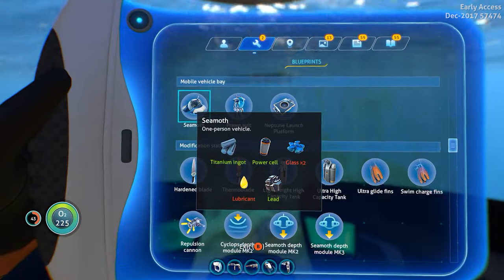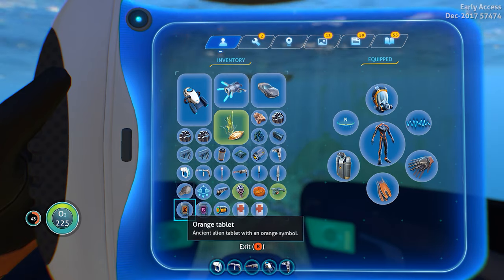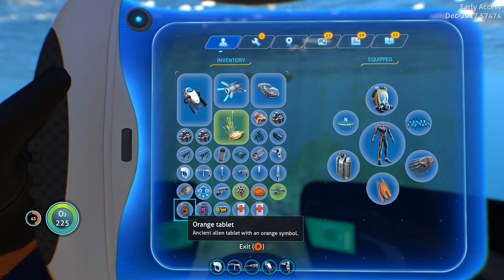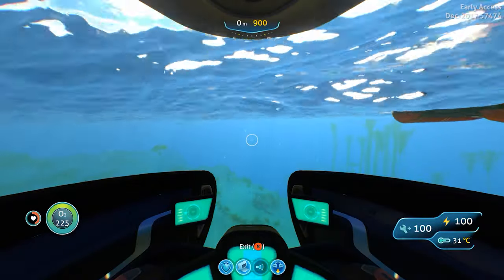All right, so we have the orange key here — the orange tablet. We're actually gonna go check that out. I haven't used this yet, so I'm gonna show you where the location of it is in terms of where you're gonna use it, and we'll find out what's inside of it.